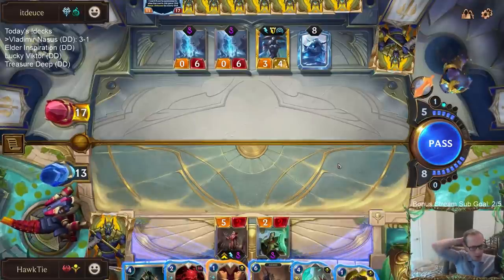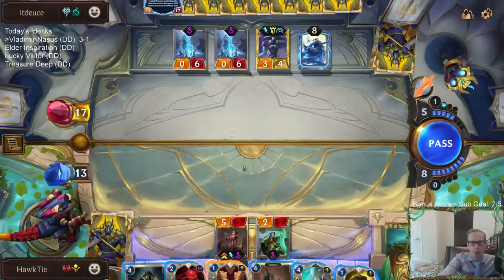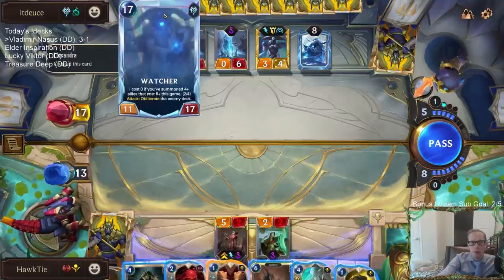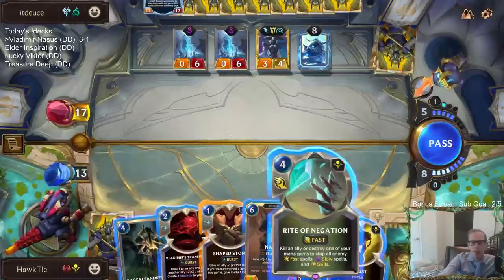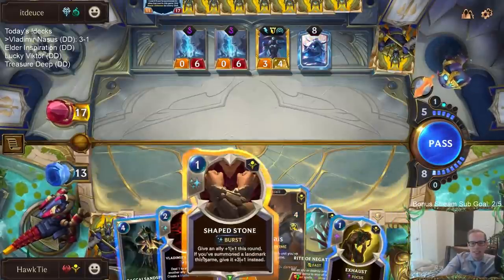That would have been the reason to save Culling Strike, but Trundle would be a big problem with all this stuff also. I wish this was at least a skill that you could counter with Raiden Negation. The fact it's not even a skill - ugh.